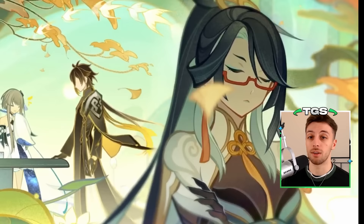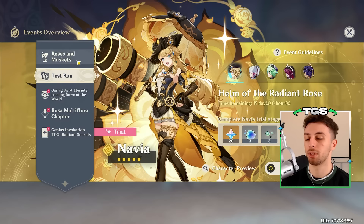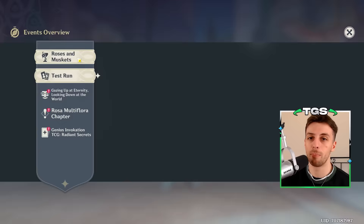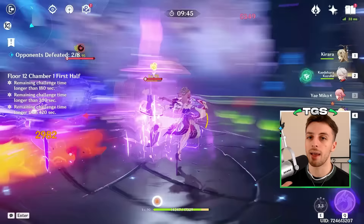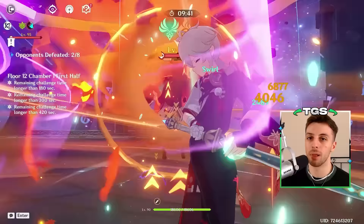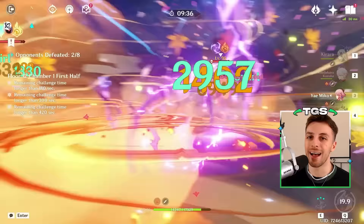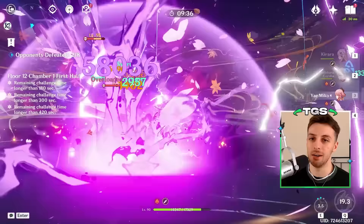What's up guys, TGS here. Today, a new build guide. Honestly, pretty straightforward character to build because both her healing and her plunge buffs are attack-scaling, so just give her attack. But in actuality, her builds can vary a bit depending on the team she's on, and also on teams where she's not enabling plunges, she doesn't have to build attack necessarily.